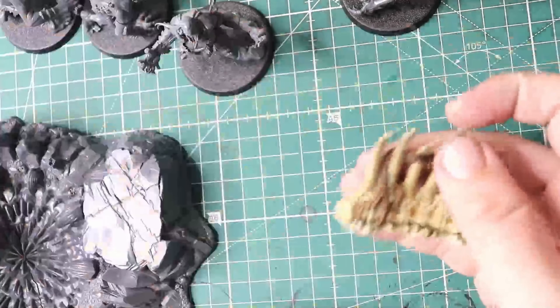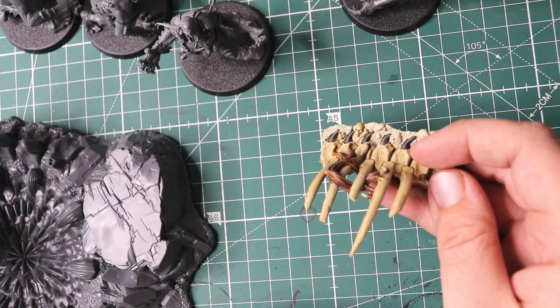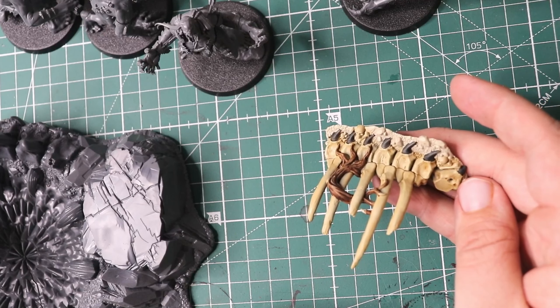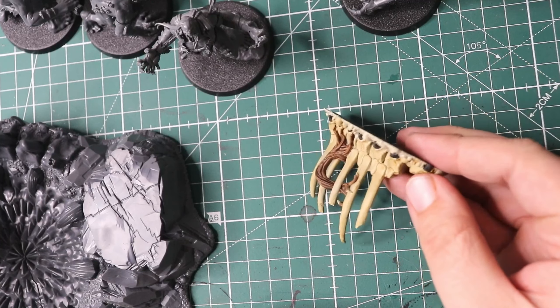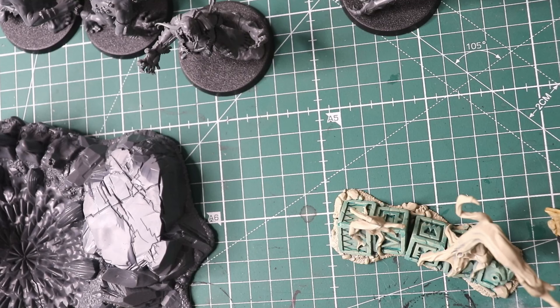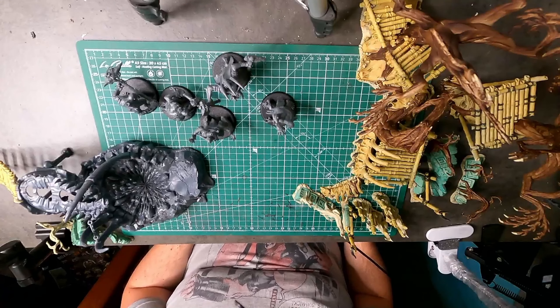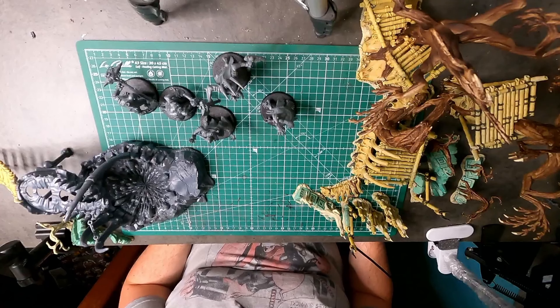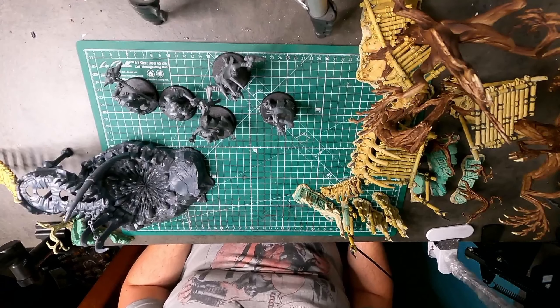And we also have these ribcages. I like that there are quite a few bone bits, same here as those little horns. This is going pretty fast though, and I quite enjoy it — it's quite relaxing honestly. And it's also nice to get the terrain done, like get it out of the way, and with it painted up it's quite enjoyable to play on as well — you get more color.